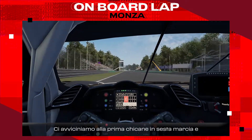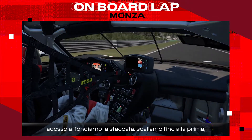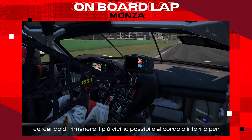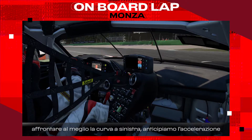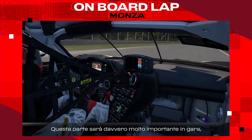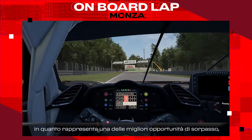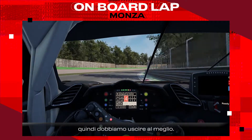Approaching the first chicane in 6th gear, braking zone around the 150 meter board. Really hard on the brake, down to first gear. As close as possible to the inside curb to open up the left hander, early on power, and use all the track and the curb on the exit. This point will be really interesting for the race and one of the best overtaking opportunities, so we have to make sure to get a good exit here.